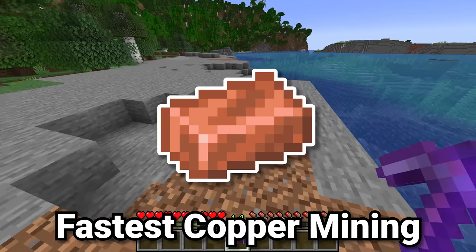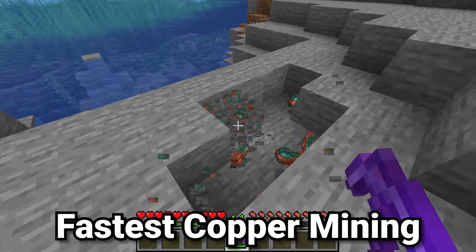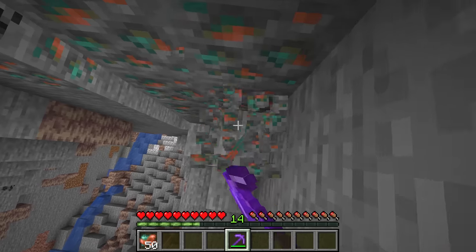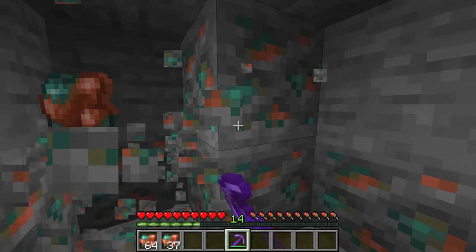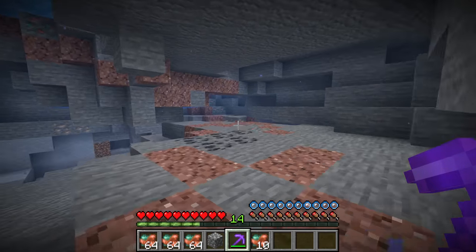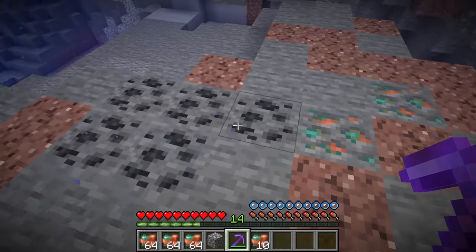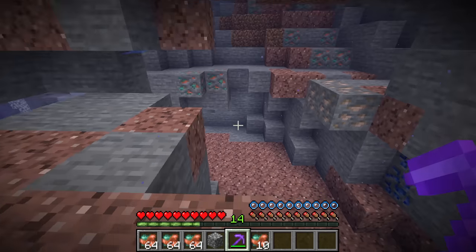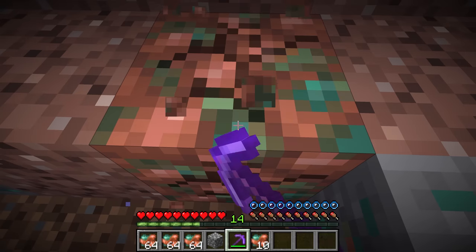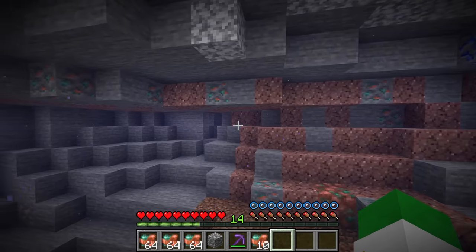Copper spawns super commonly in three different places. The first is the stony beach biome, where there are large exposed blobs of copper ore across the surface. The second is inside the dripstone caves biome, which generates much more copper ore than any other cave biome in the game. The third is the large copper ore vein, which can generate basically anywhere — for instance, in an underwater cave — where there's a big amount of andesite next to tons of copper ore and the occasional raw copper ore block, and can contain literally thousands upon thousands of copper ore.